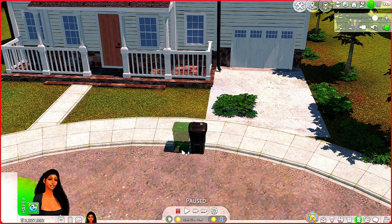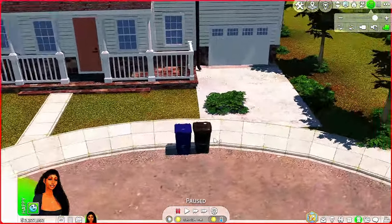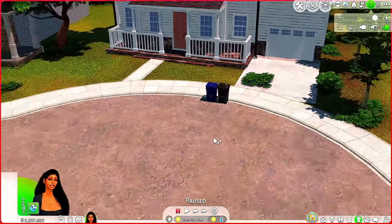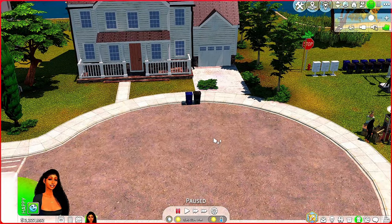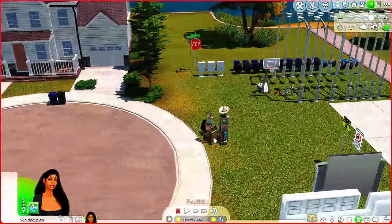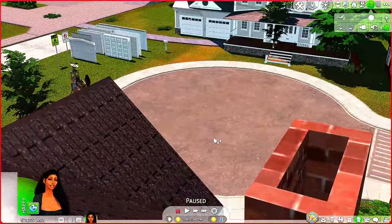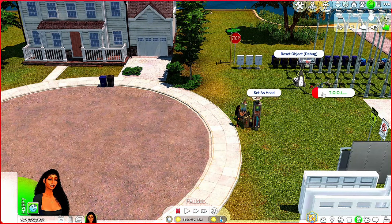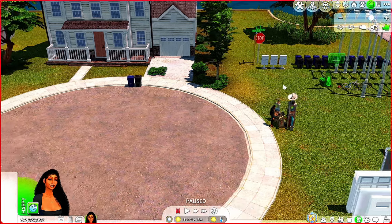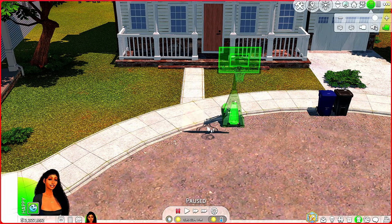I'm just kind of moving it around to get it closer. I think I like where it's at, so now we have the trash cans there. I think I want to put a basketball goal in front of this house too, for when people come down the street to play basketball. Let me toggle and place the basketball goal - I think right there looks pretty good.